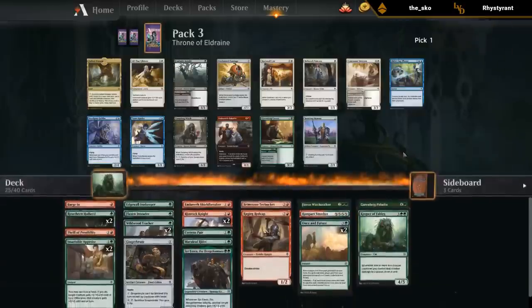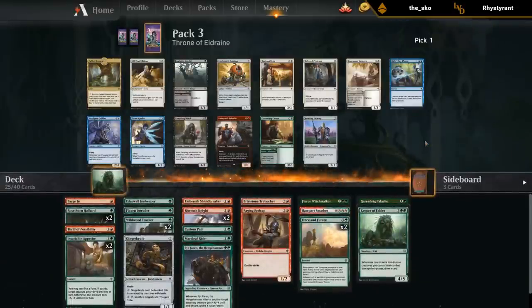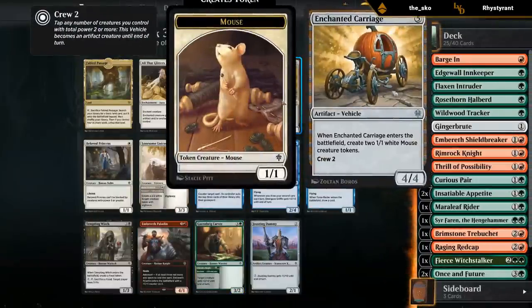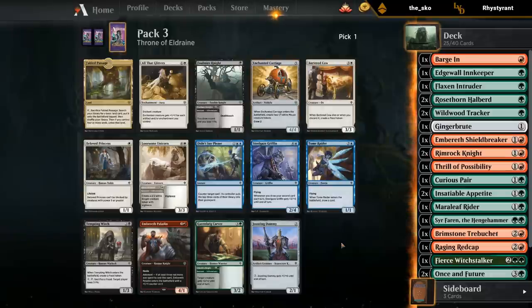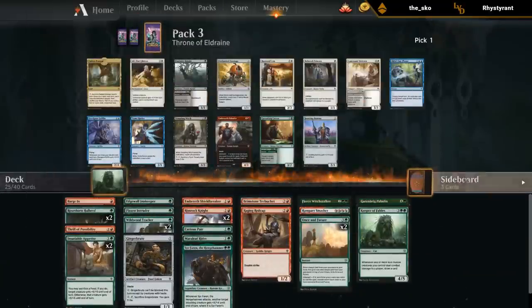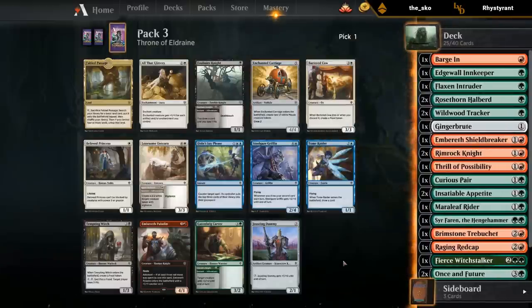Last pack — having actual removal spells to take out problematic creatures would be nice, so Outmuscles, Scorching Dragonfires, and Searing Barrages would be great. Not the most exciting pack. Can take a Carver. Carriage is probably the color combination that's least interested in red-green since we already have a lot of beefy creatures. Could take Passage for fixing. There's a good chance I wheel the Carver, although it's the only green card in the pack. If I take Carver, I can easily cut Barge In or maybe the second Appetite. I'll take Carver.